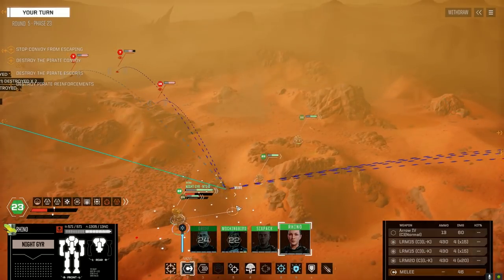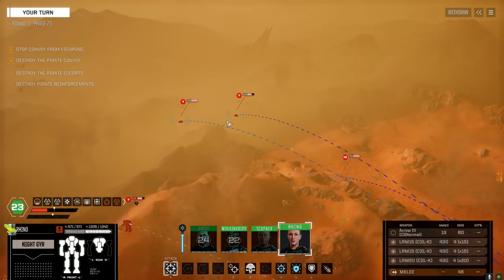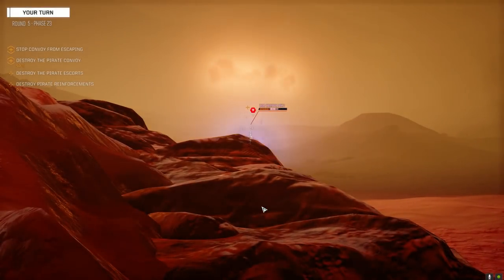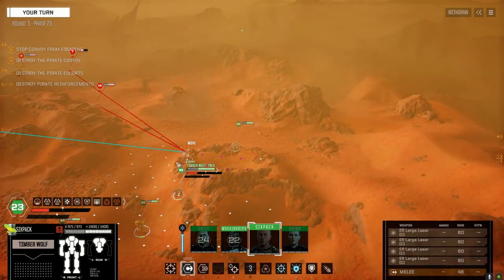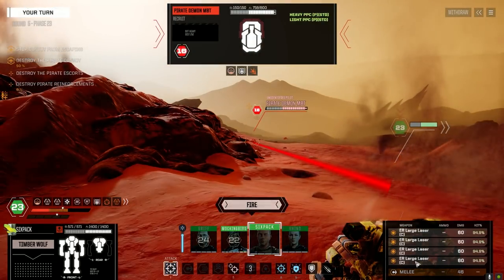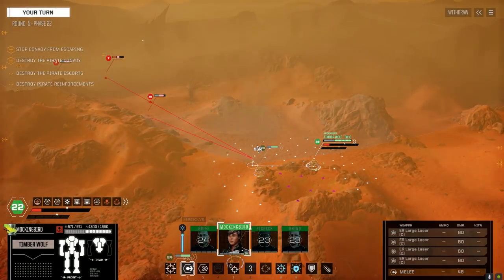Rhino — can we get to a point where that guy is not in direct line of sight? Not really. Let's move into here and dump some stuff onto this guy. I think I hit something good. Stay out of the radiation. Let's go with three, firing in front.